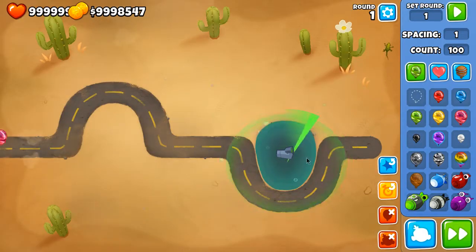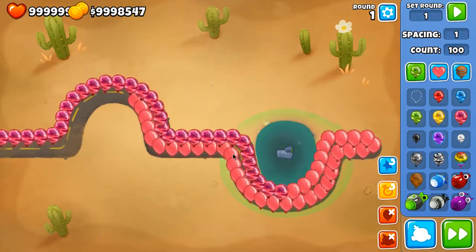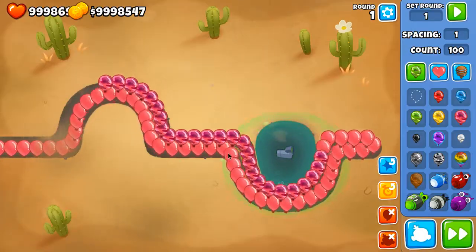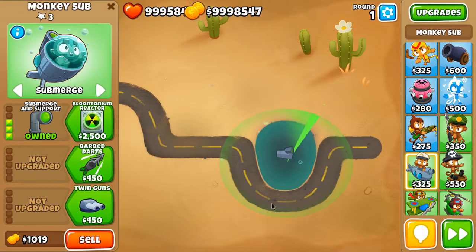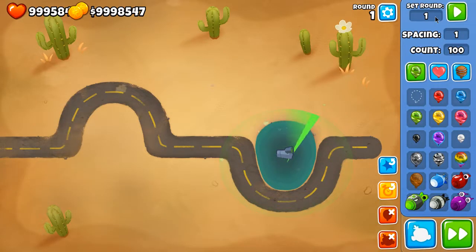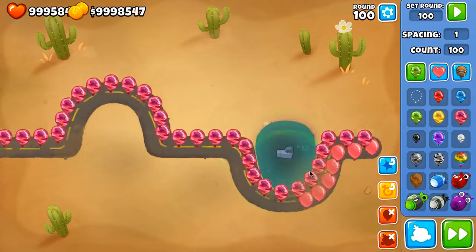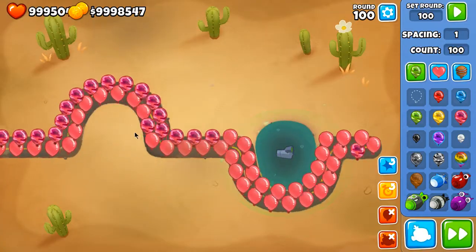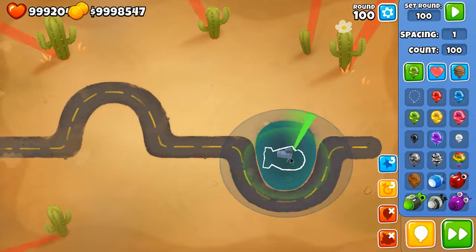The main problem with de-camoing via the third upgrade is that it's not instant. You can see that pink camo bloons entering the range of the sub are not de-camoed instantly. There is a little delay because the submarine de-camos bloons with a pulse — a line that expands from inside to outside. So if camo bloons are too fast, like pink bloons around round 100, some camo bloons may sneak through and not be de-camoed because of their speed.